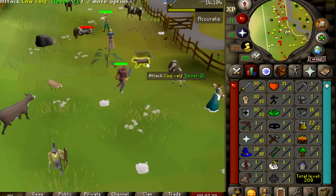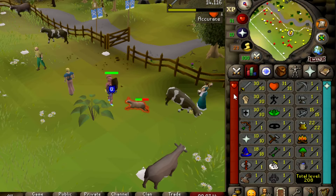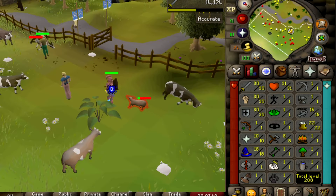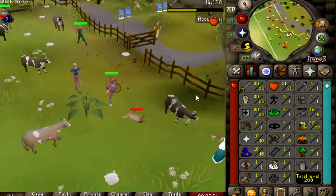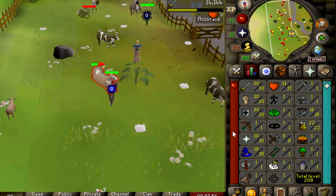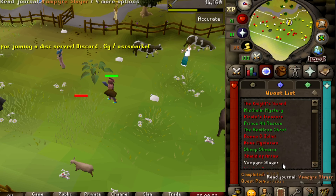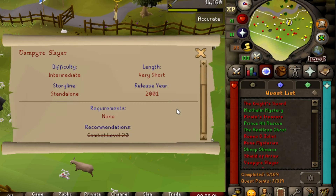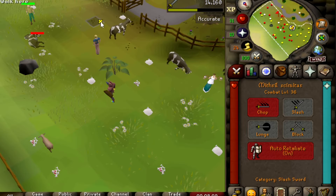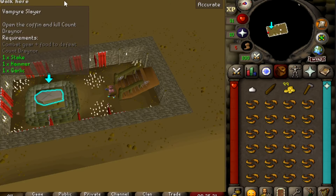I stayed here a little longer than expected but it is what it is — I did get some crafting banked. I got base 30s on my melee stats, which is pretty awesome, and 31 HP. I think it is time to go back and do a little bit of questing because I want to do Vampire Slayer. The recommendation is level 20 and I am at level 36, so I should have no problem with that quest.